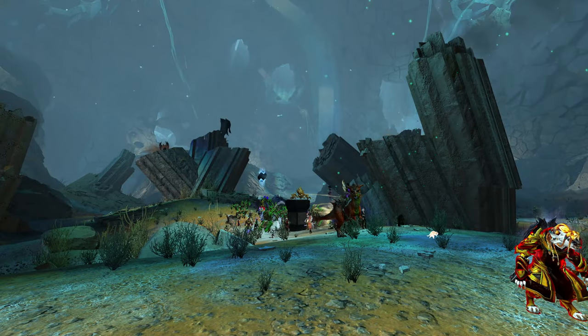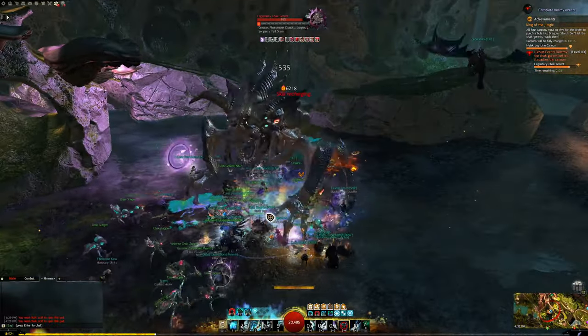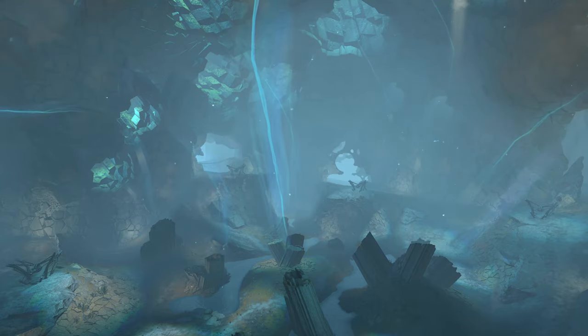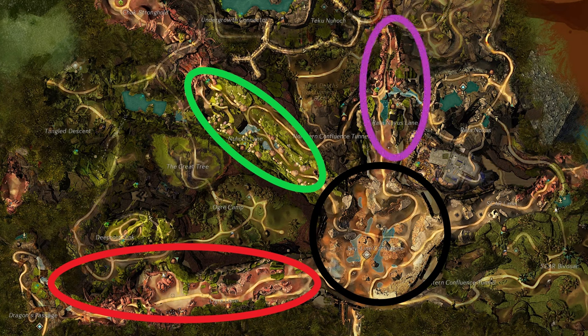This is the area that players will come to during the Keen of the Jungle meta event, where you will fight the Chalk Garant. During the meta event, you go down four different lanes: the Ogre Lane which heads west, the Newhawk Lane that heads northwest, the Radonovus Lane that heads northeast, and the Scar Lane that heads east.